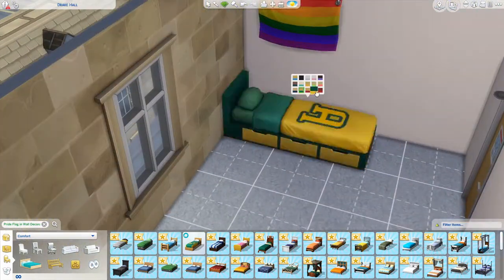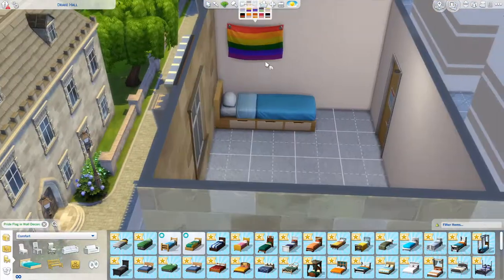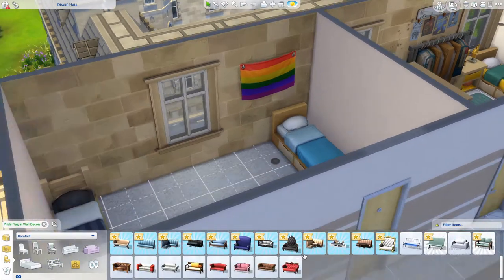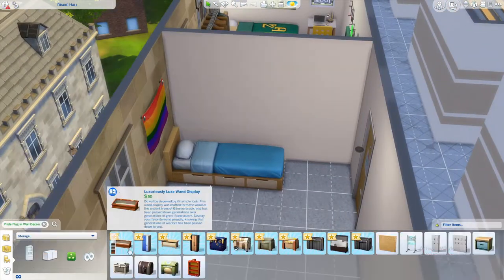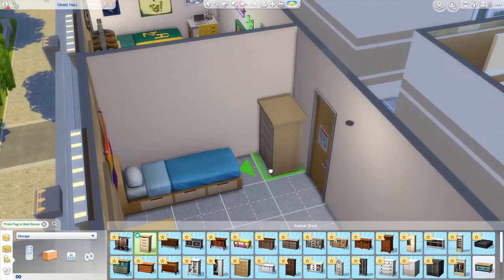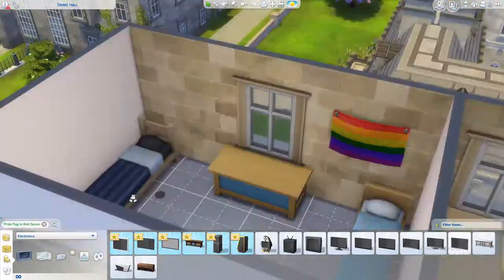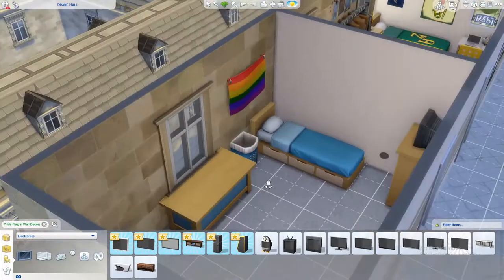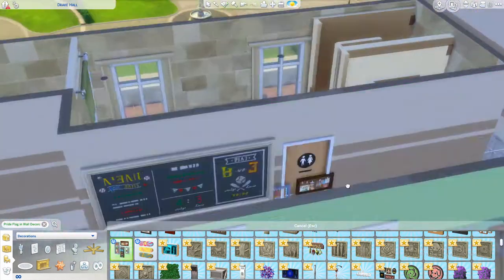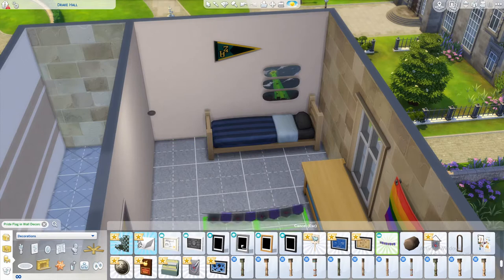That's kind of just the first room. The roommate doesn't really have a storyline — it's just there to match the room, so we'll see who moves in. This is the second room, and I really wanted to put a pride flag in one of these rooms, so right away I put it in there. I'm basically decorating the whole room based off that flag, which was a little bit of a different challenge. But I liked it — this room turned out really, really nice.